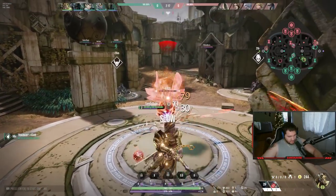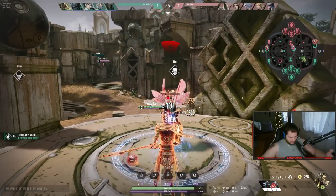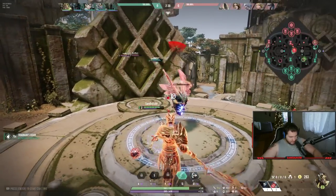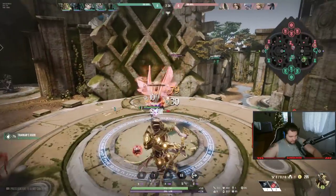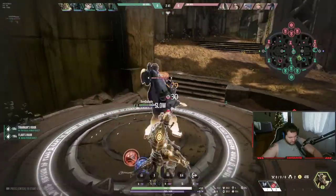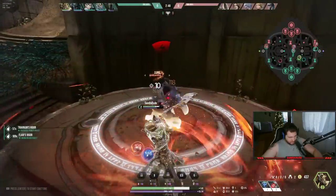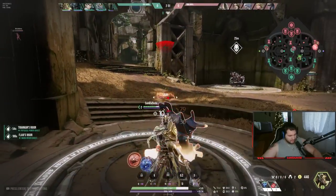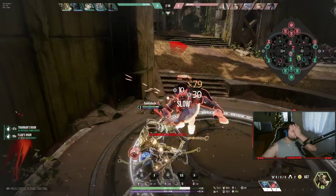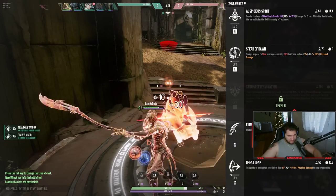I'll go through the abilities now. The abilities are Q, E, R, and your auto attack is just holding left mouse button. My right mouse button teleports me a certain distance and does damage to anyone I pass through. My E is a spin attack that does good damage. My Q — once I get it — grants me a shield that absorbs damage for three seconds.